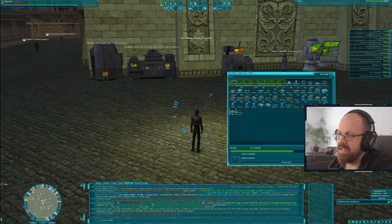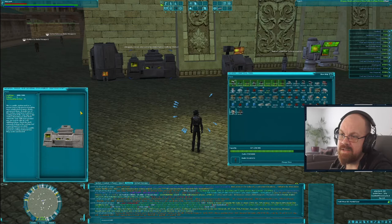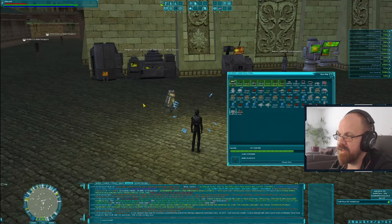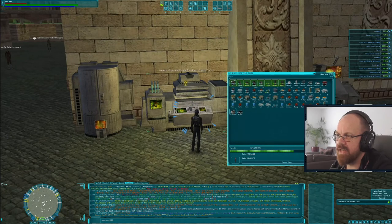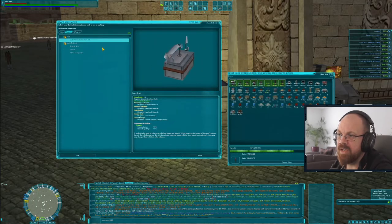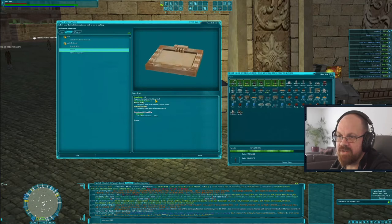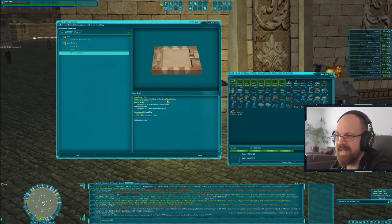Over here you'll also see crafting stations. Some items only require a crafting tool to make them. Some require you to be standing near an appropriate crafting station. Some require a private crafting station inside a player building — your house, guild hall, or other structure. If I walk over to the weapon, droid, and general crafting station and use my weapon, droid, and general tool, I can see vehicles: speeder bike, swoop, and X-34. Swoop requires a specialized crafting tool; the X-34 requires a specialized crafting tool and a crafting station.